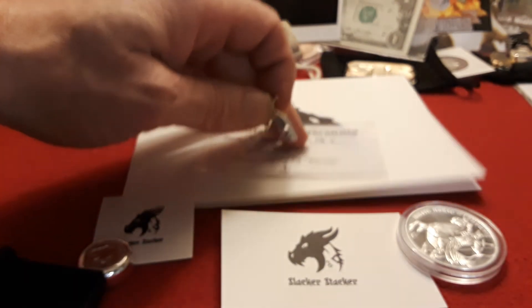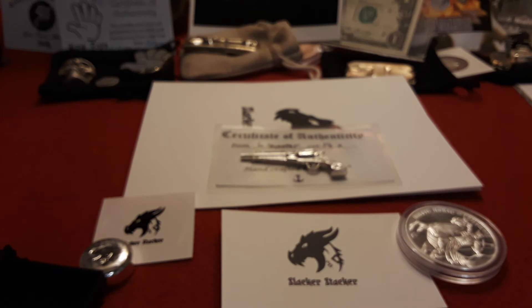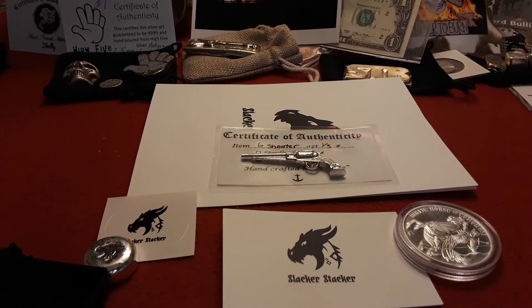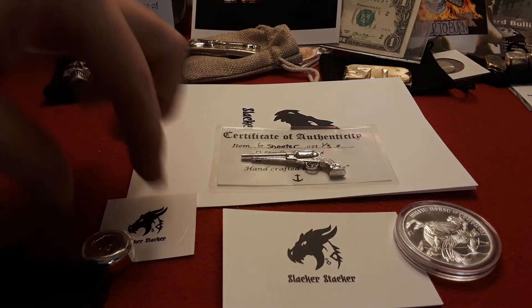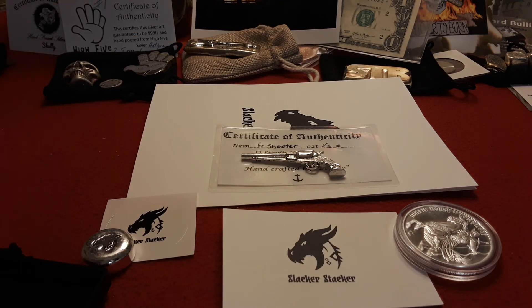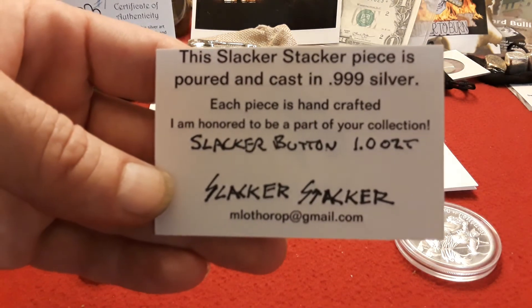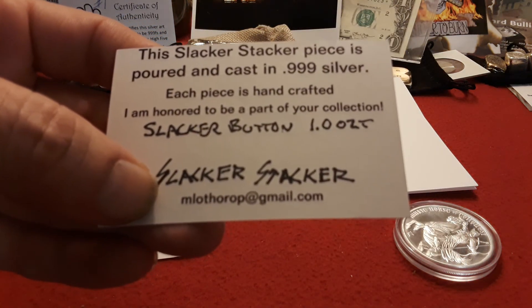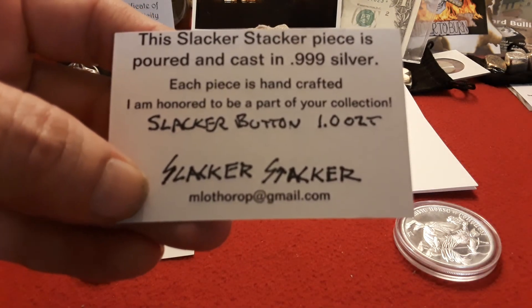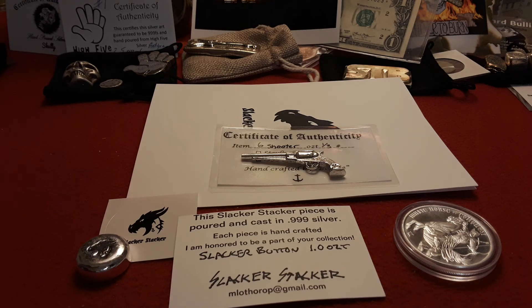If you haven't gotten over to the Metals Mafia page or to Pip Bullion — I think it's .lv or similar — Pip Bullion is the guy that does Slacker's buttons. If you like what you see here you can get one of the buttons. Slacker also has a two-ounce channel bar that's really, really cool. This is actually the Certificate of Authenticity for the button — the Slacker Stacker piece is poured and handcrafted, one ounce. You can email mlothorope at gmail.com, a.k.a. Slacker Stacker, or reach out to Slacker directly through the Metals Mafia website.